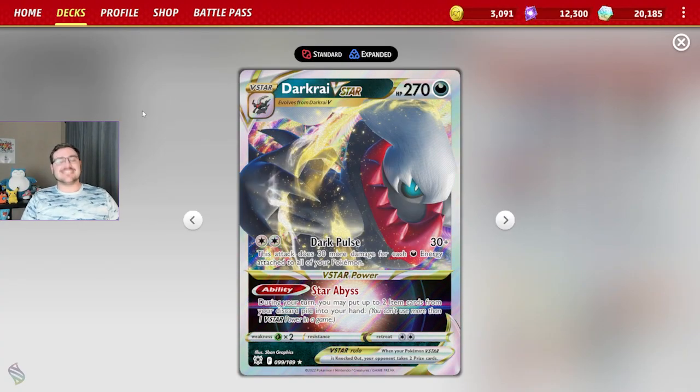What is going on guys, today we are playing with DarkCrai V-Star. We are revisiting this card because it got some new support in the Scarlet and Violet base set. I'm really excited to get around to playing with this deck because I really enjoy this card a lot. It's very nostalgic for me — I played with DarkCrai EX way back in the day, which also had the Dark Pulse attack.